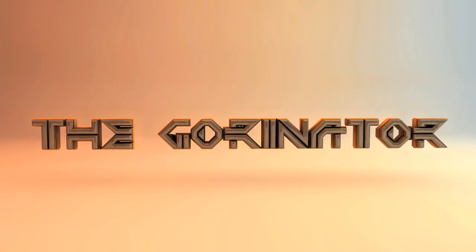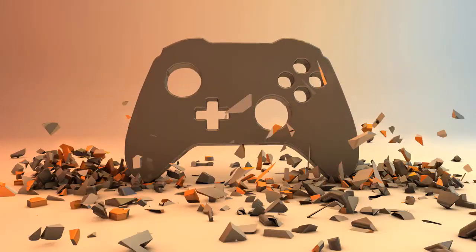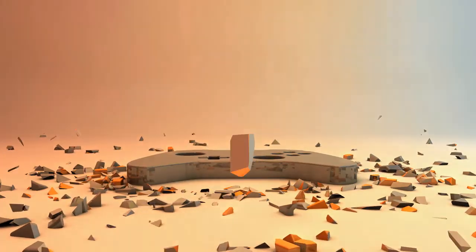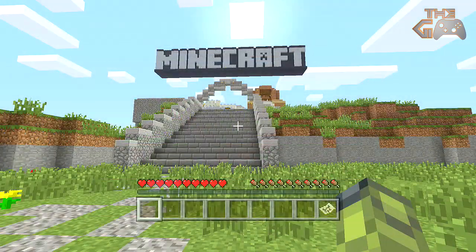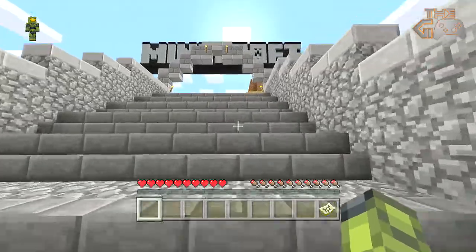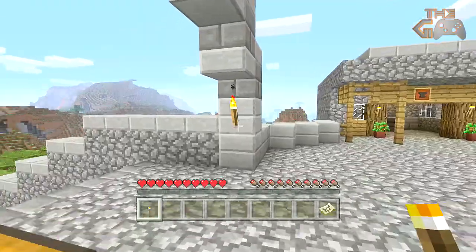Let's get right into this. So obviously the first thing you want to do is load up the tutorial world so you can then go ahead and find the spawner. Then what you want to do is make your way up the stairs — I just went ahead and grabbed these torches here so you guys could actually see what I was doing when I made it to the spawner.